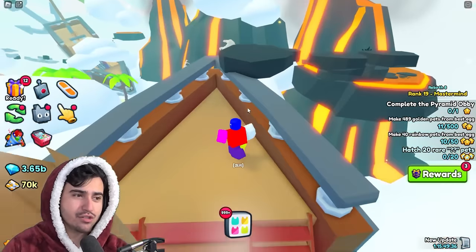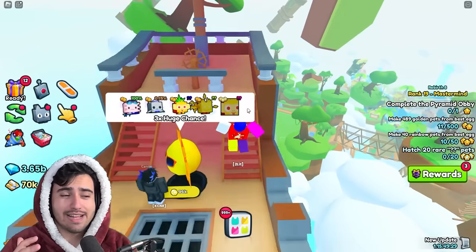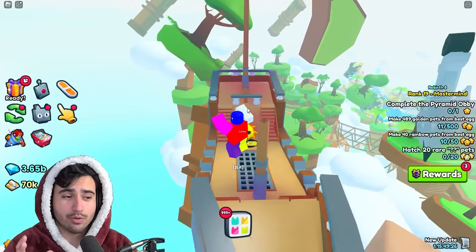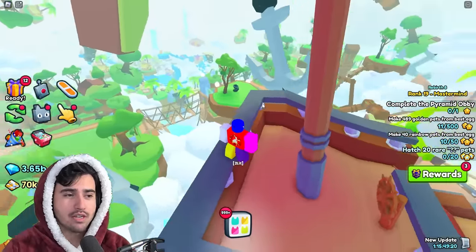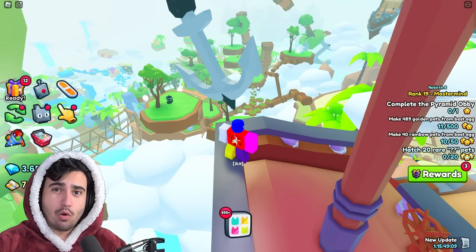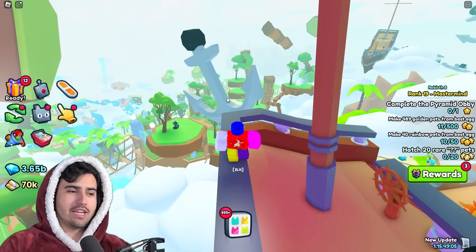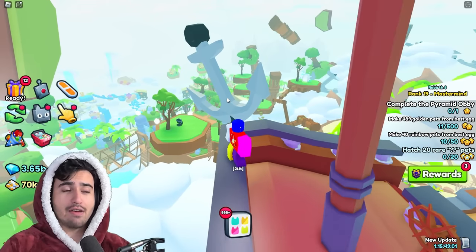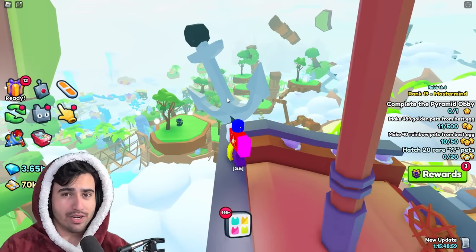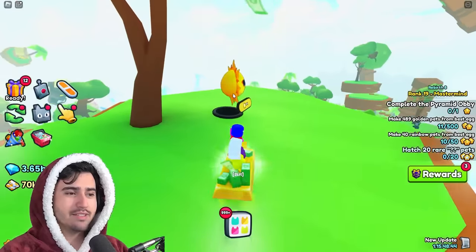At that 10x huge chance, you're going to have a 1 in 10 million chance to get the huge. While these odds sound pretty crazy, you can have up to 100 eggs opening at once. So if you have 100 eggs opening with a 1 in 10 million chance, you're essentially giving yourself a 1 in 100,000 chance every time you cycle through opening. Luckily, this actually isn't the best method to get this huge currently.